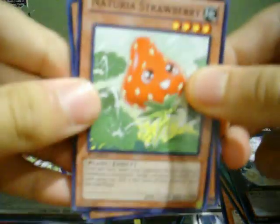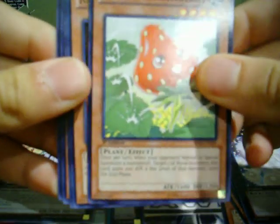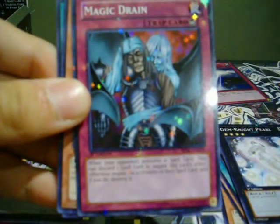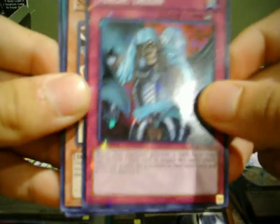We got a Nutria Strawberry, Raging Flame Sprite. Star Foil: Magic Drain. And a rare: Superconductor Tyrano.